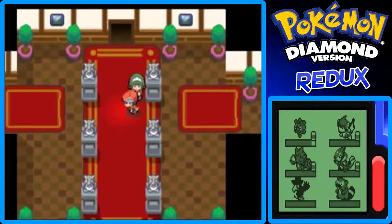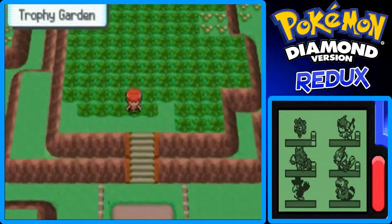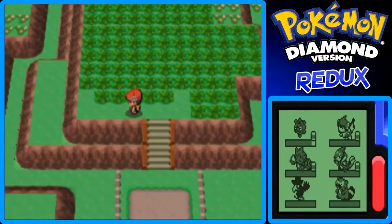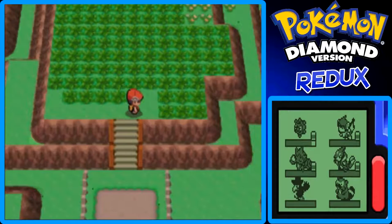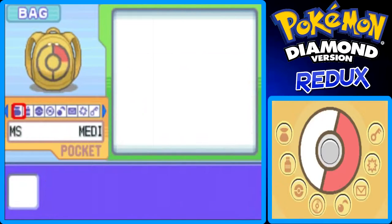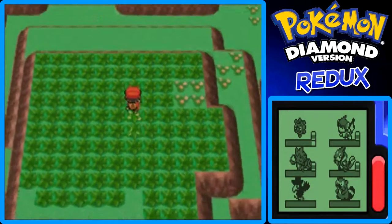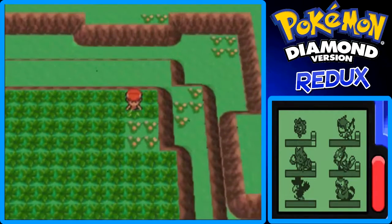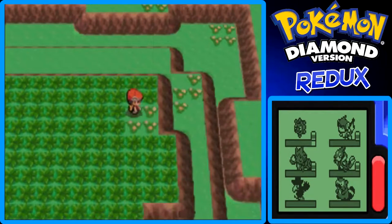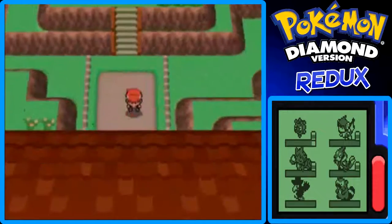Let's go through the middle door first. This is the Trophy Garden — you can find Pikachu and Clefairy here, and a couple of other Pokemon too, like Marrill and stuff. I want to see if there's an item back there. Just gotta check if there's any item in these flowers. Nope, there is not.